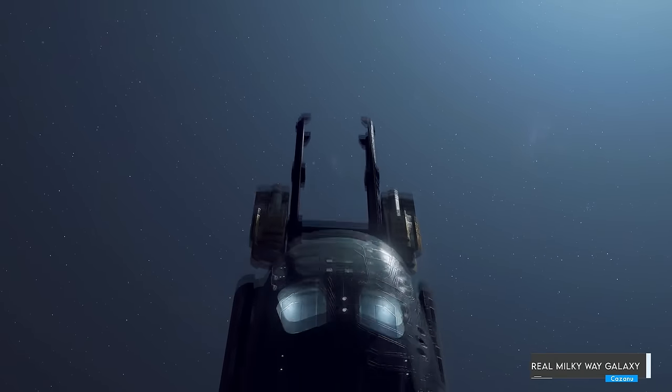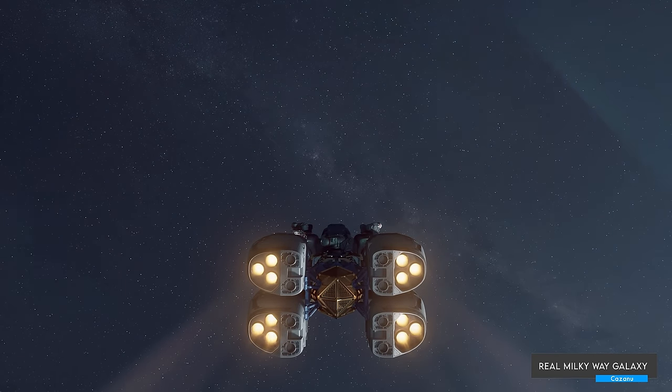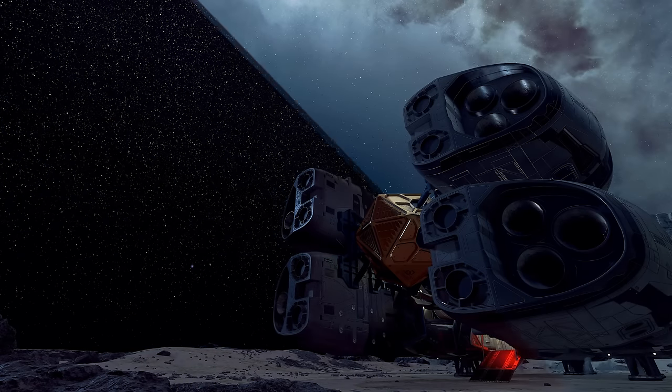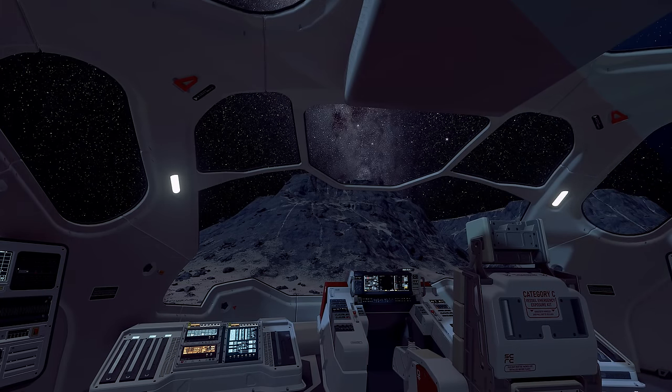Real Milky Way Galaxy — a simple retexture mod that replaces the blurry in-game galaxy with a real Milky Way picture taken by NASA and upscaled to 8K using AI. It objectively looks better pretty much anywhere, whether you are in orbit or on the surface of a moon.